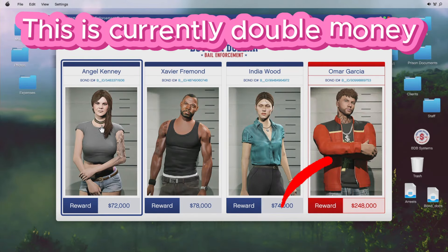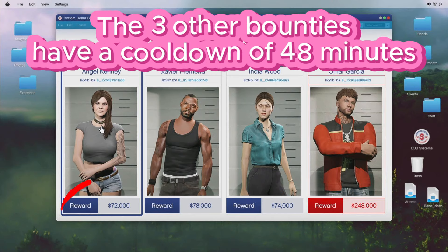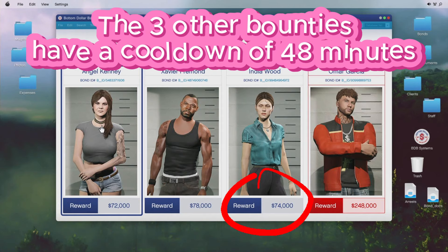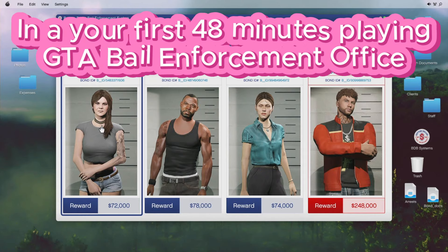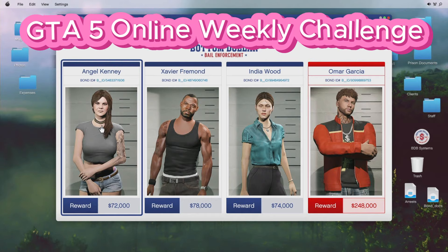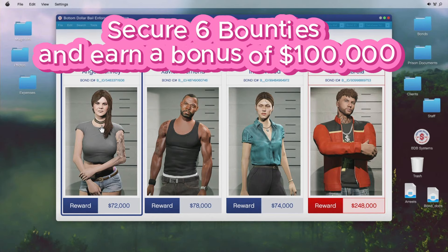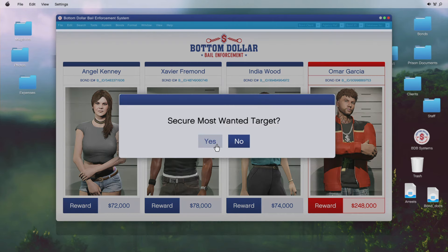This is currently double money week. You get one Most Wanted per day, and the other three bounties have a cooldown of 48 minutes. There is potential to make somewhere in the region of about 500,000 GTA dollars in the first 48 minutes, which is pretty good. If you're doing that each day it's going to rack up, and if you secure six bounties this week you get a bonus of 100,000 GTA dollars, so it's definitely worth doing.